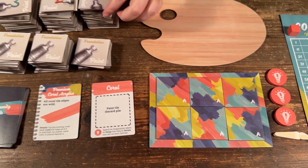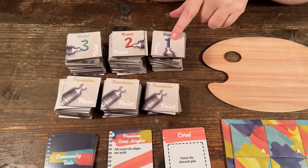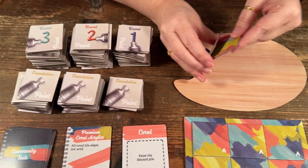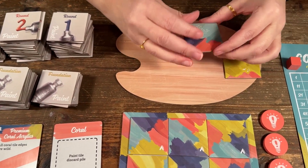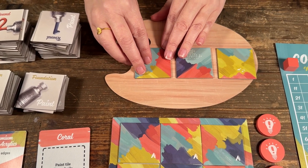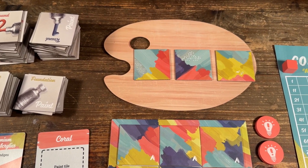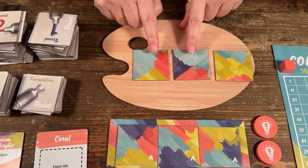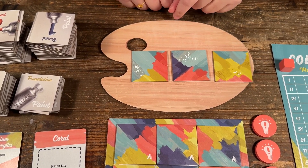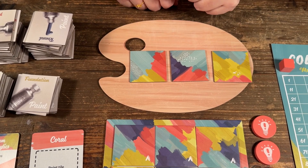In round one — and there are rounds one, two, and three — round one consists of five turns. Regardless of how many players you're playing with, you will place three tiles onto your palette, and then one person takes a tile and it gets replenished.